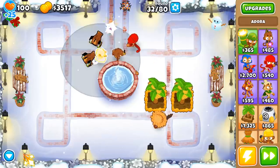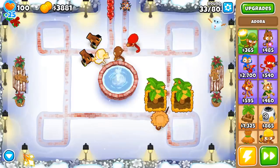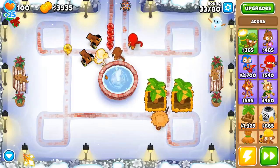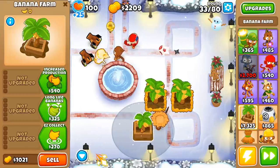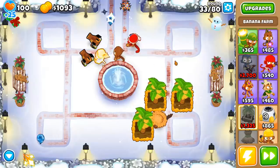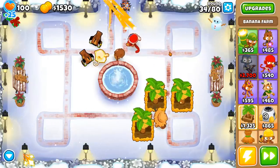She can see through walls and she can pop lead bloons. The only things she's weak against are camo and purple, which can be easily fixed by either a 0-2 village and a low ninja, or a third-tier village if you want. But she's got no real weaknesses — she's frickin' amazing and I absolutely love her.